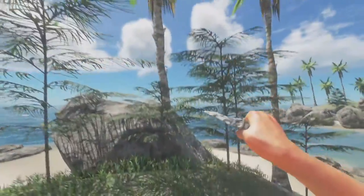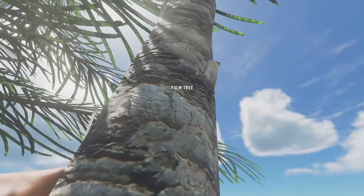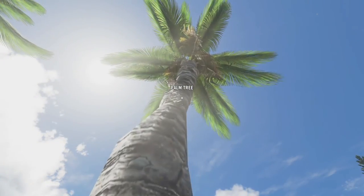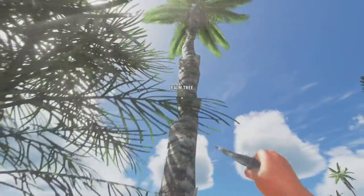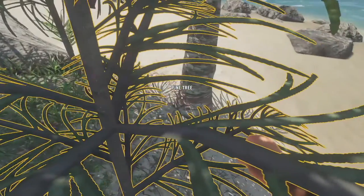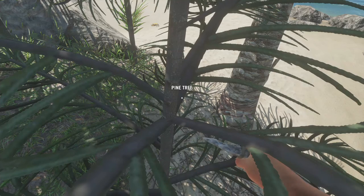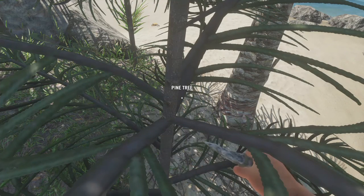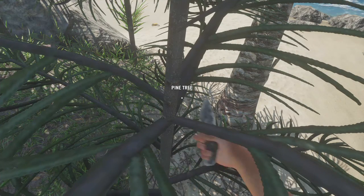Can't climb that one — I think you can climb the coconut trees, or the palm tree. Yeah, just walk right up. But we don't need to worry about food right this second. I think I need an axe.